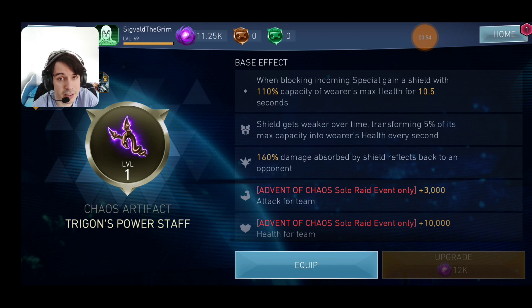That capacity is pretty damn high at level 1. For example, if you've got a Reverse Flash with 40k health and you get hit, you get a 44k shield — that's already pretty damn amazing. The shield degrades over time, transforming 5% of its max capacity into the wearer's health every second. So even though you get the shield after blocking the ability, it also heals you over time.